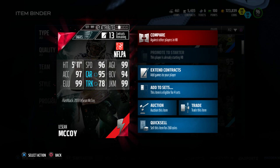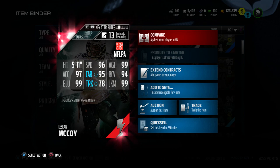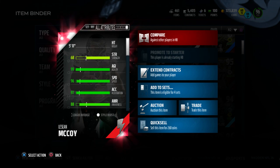Check out the back of this one. It's got 5 foot 11, 96 speed, 99 agility, 97 acceleration, 95 carry, 94 ball carry vision, 99 elusive, 78 truck, and 99 juke move. 2013 LeSean McCoy.